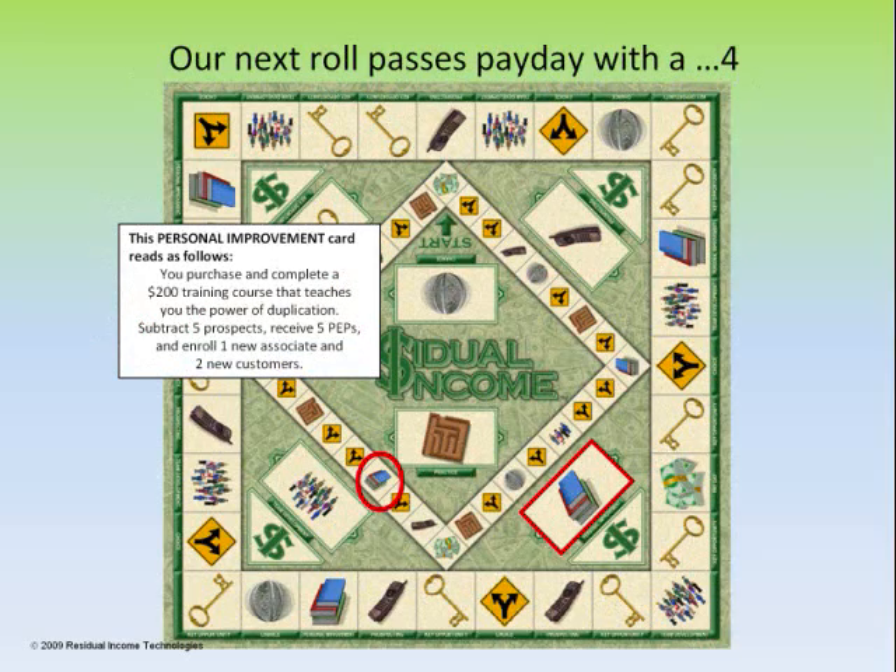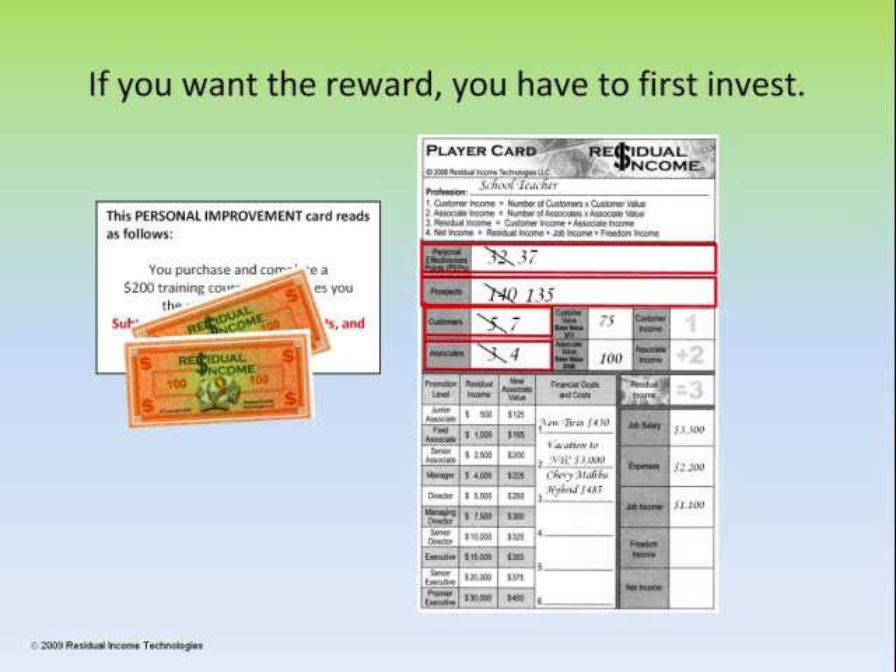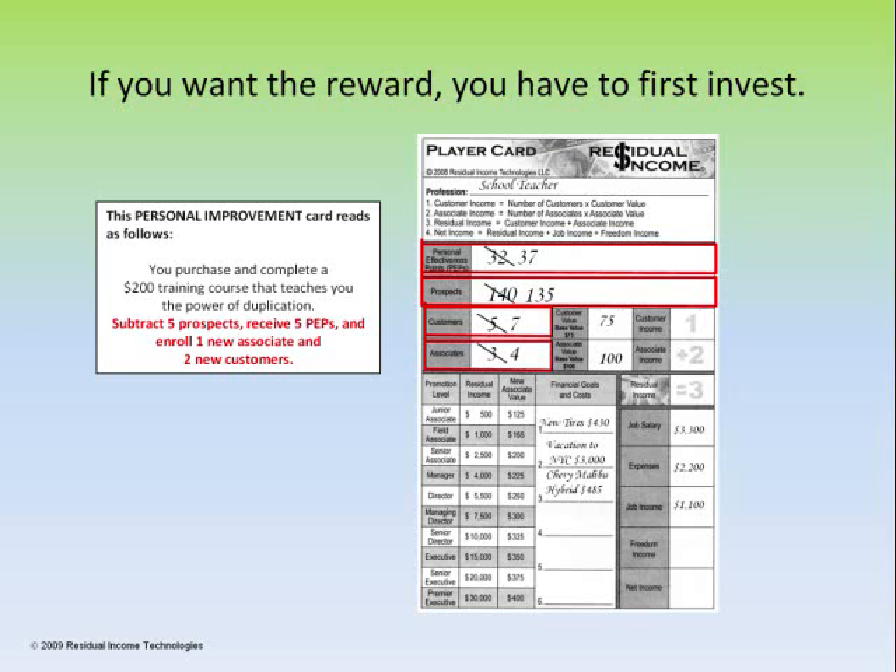Now notice we just passed by payday — we were on that practice square right in front of that pile of money and went right past it with a 4. We've landed on personal improvement. We're doing this card first before payday because as we increase our player card, it's going to change our payday. To get the reward from this card, we need to pay $200 to the bank. As you've invested in that training course that teaches duplication, update your player card by subtracting 5 prospects, receiving 5 peps, enrolling 1 new associate, and 2 new customers. This was a very powerful investment.